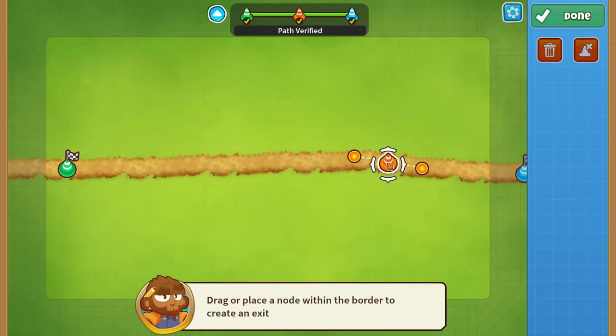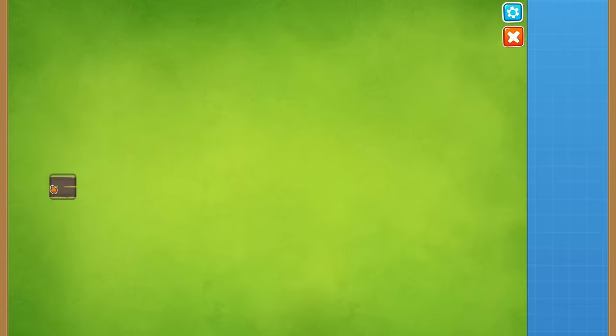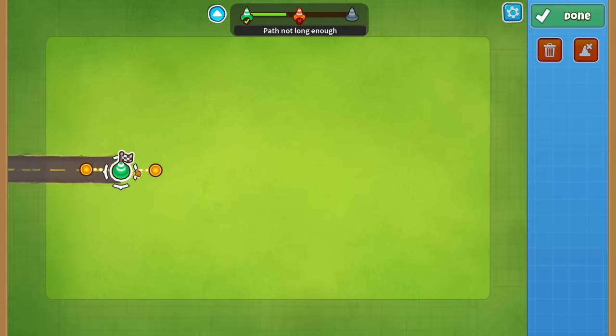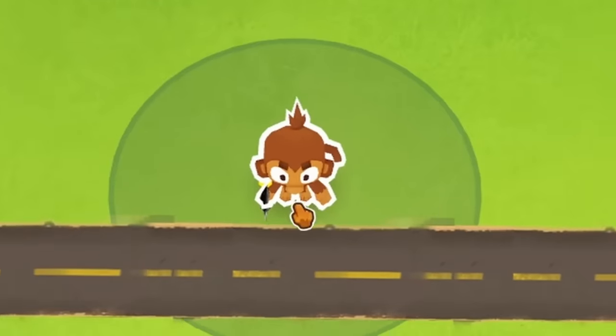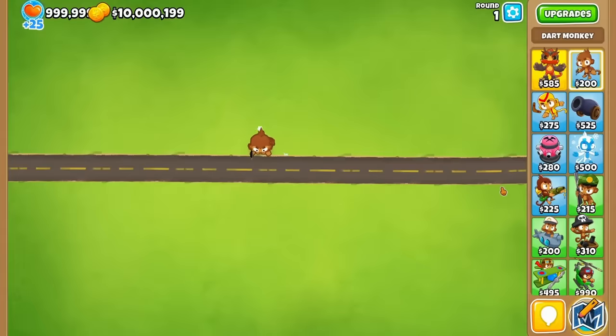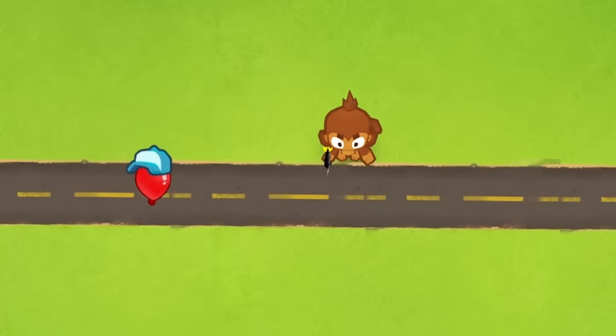This is going to be extremely important for making the gates later, but just to start out, I wanted a path that went straight across the screen. With that in place, I jumped into the sandbox and you can see I put down a dart monkey. One of the most obvious differences I saw at first is that I can send different balloon types over to my monkeys.